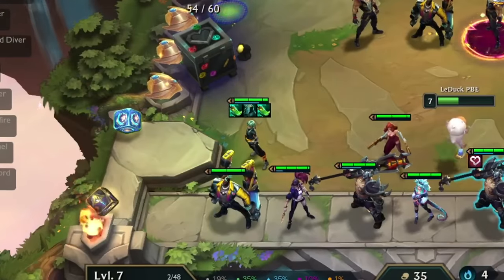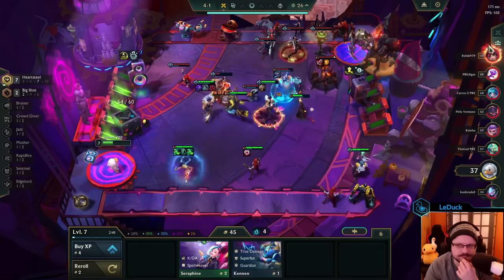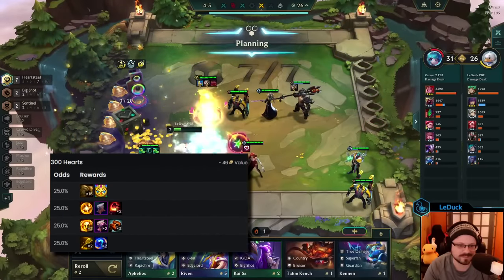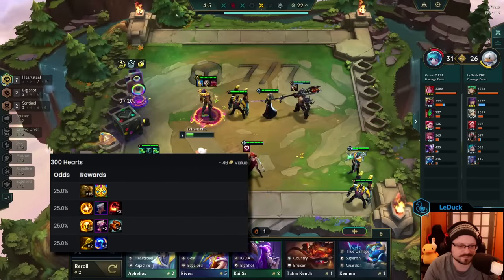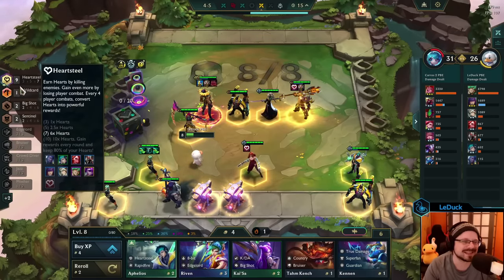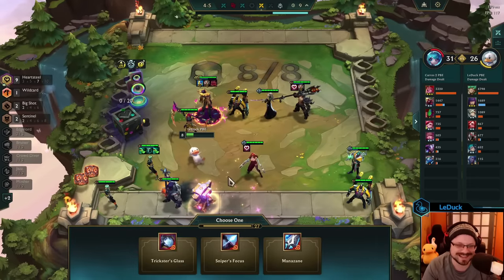You also need to find at least one Ezreal for this strategy. If you have everything together, your final board in stage 4-1 should be 7 hardsteel and 1 filler unit, which is often a big shot like Misfortune to support your Ezreal. Since you never activated hardsteel before this point, you now have the full 4 fights to collect as many points as possible with 7 hardsteel active. You can easily take 4 losses in a row if necessary, since you protected your HP beforehand by running a strong setup in the early game. This allows you to reach high-value outcomes that will help you to stabilize.